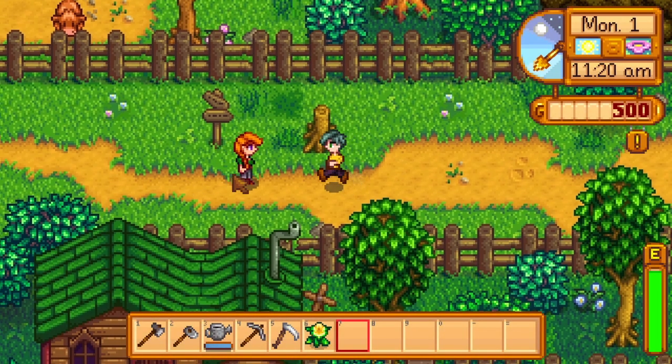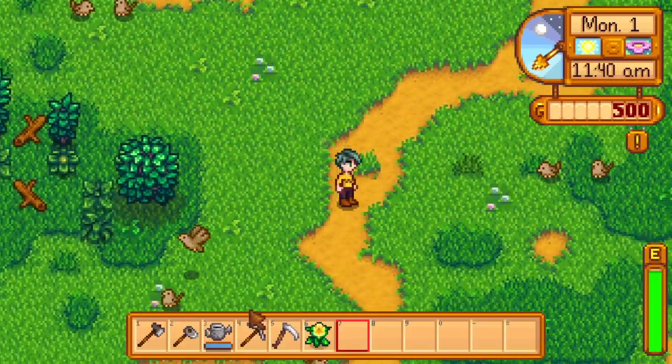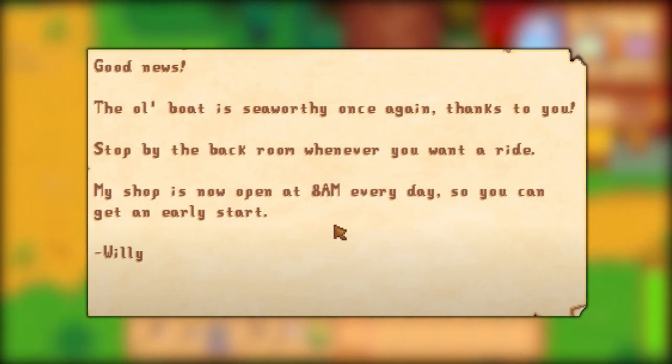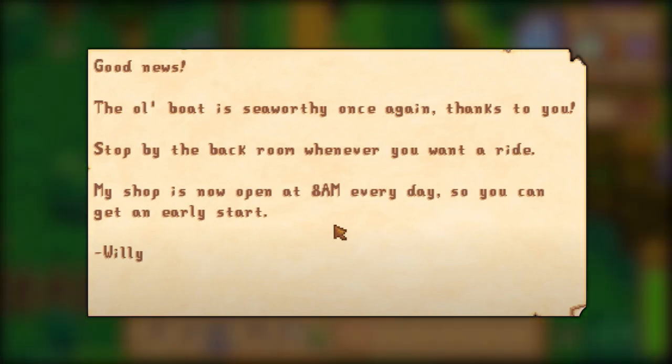Once you have all of these, return to the boat and you'll be able to travel to Ginger Island the next day after the repairs have been made. Willy's going to send you a letter letting you know that the boat is up and running and to stop by to use it whenever. And his shop is also going to be open earlier at 8 a.m., so you can get an early start on your day.